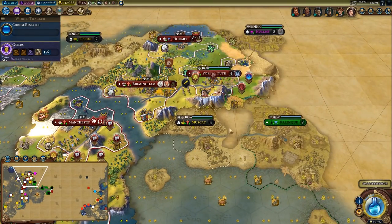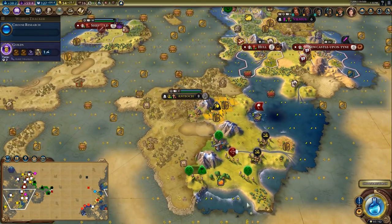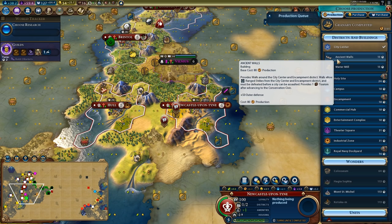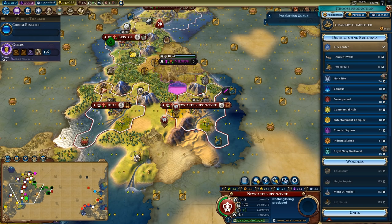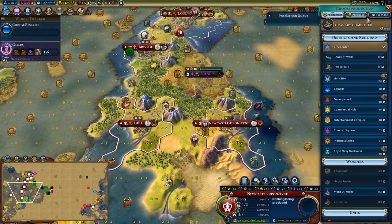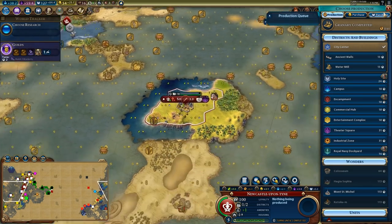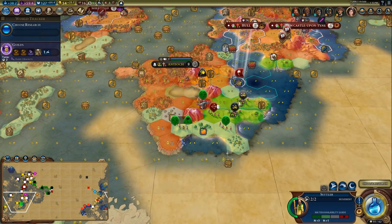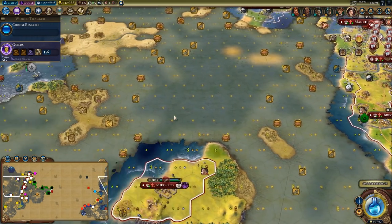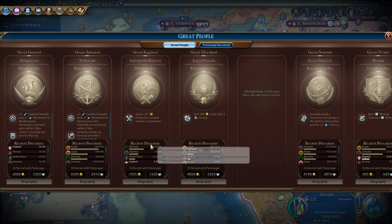I'm also a little worried about the amount of stuff Australia has around here. I did see a couple of knights running around in Palenque, so I think I'm going to start prioritizing walls. This is going to take too long to build walls in Newcastle upon Tyne — I'm worried I'm going to get hit by some really strong units, particularly when I forward settle Australia. So I'm going to upgrade the swordsman, which gives my cities a little more combat strength.